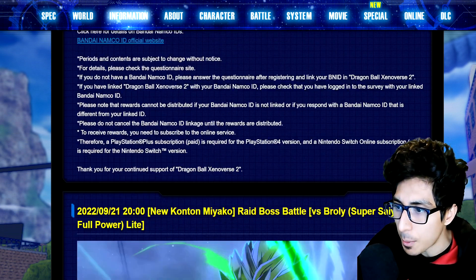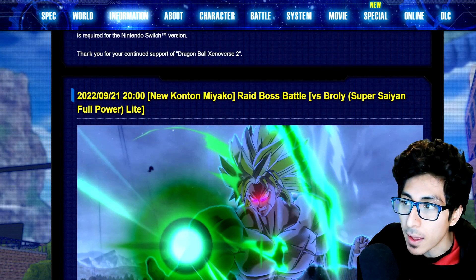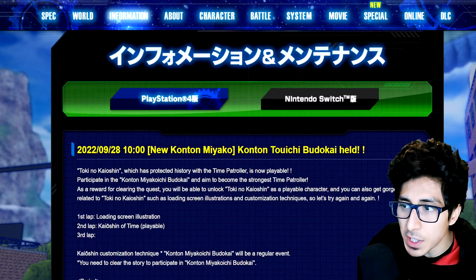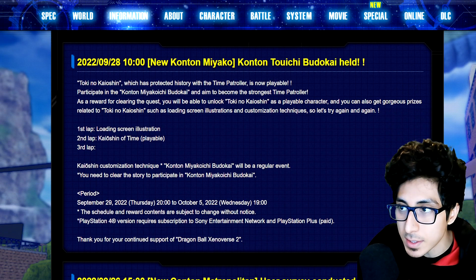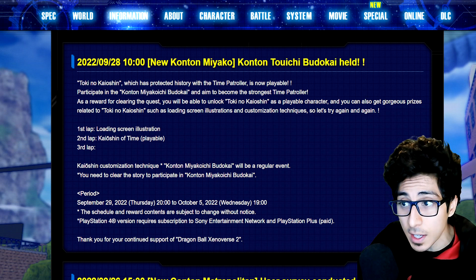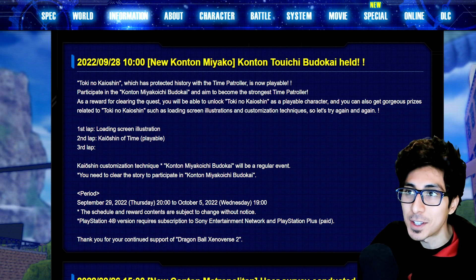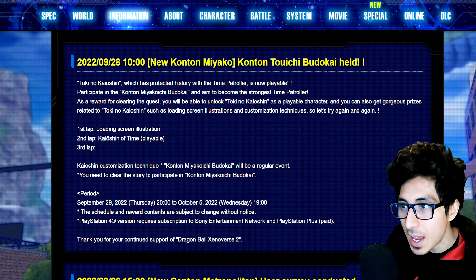That's it for this week's online event. The Broly raid finished on September 28th, so that's done — no raid this week, at least for now. Maybe they'll do something over the weekend, but for now it's the Canton City Tournament. It's back — go do it for the free character and free skills. I still need to unlock the skills myself, I'm just too lazy.